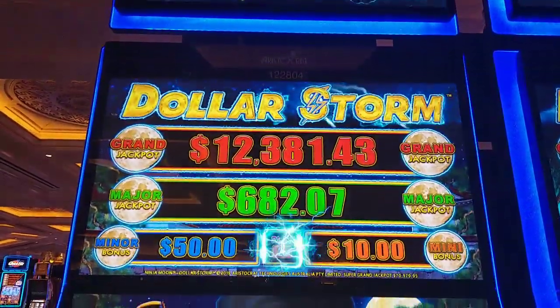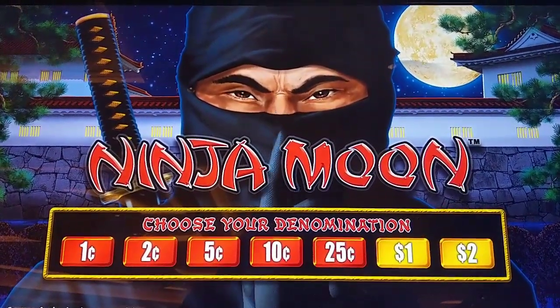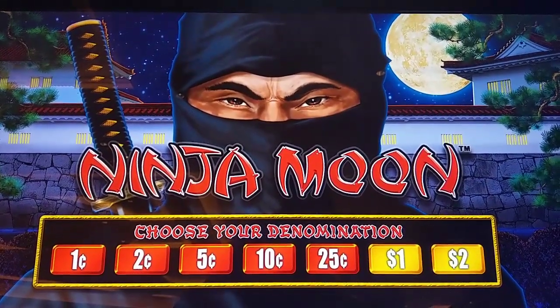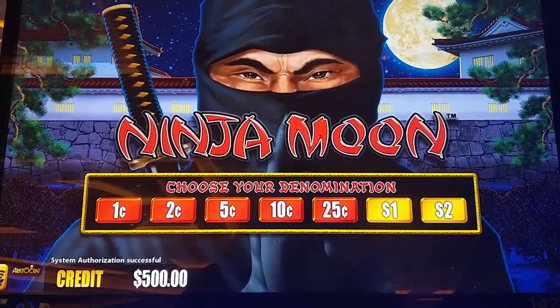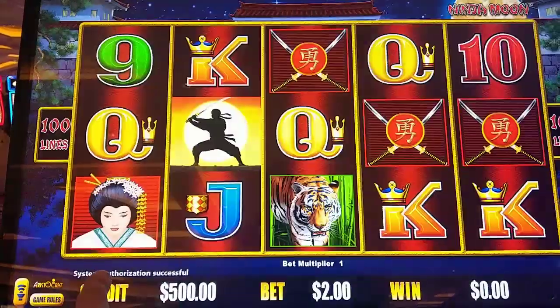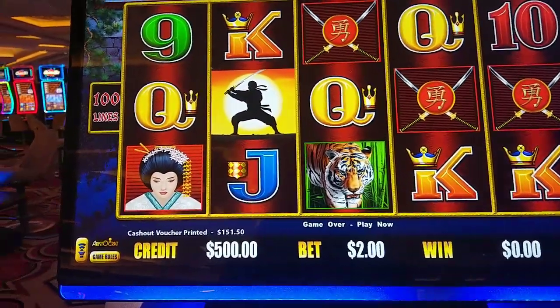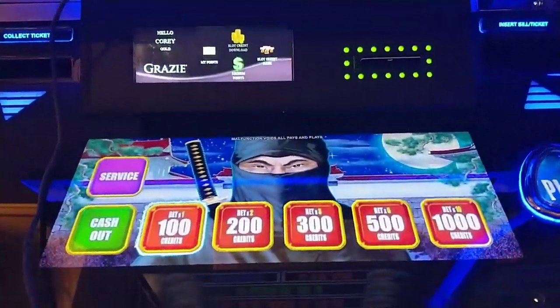You voted for it and you got it — the Sloth Challenge, Ninja Moon Dollar Storm. One spin at every bet level. I did some math and it's going to take roughly $450 worth of spins to get all the way through it. I put $500 in, starting with pennies and working our way up to $2, hoping for a couple of nice bonuses for a successful challenge.